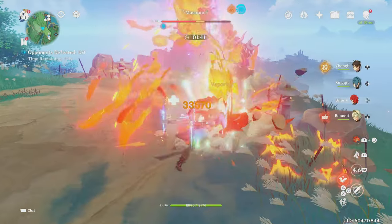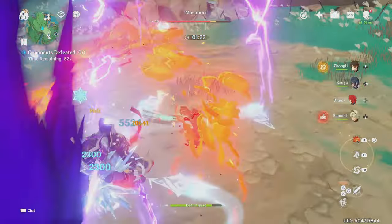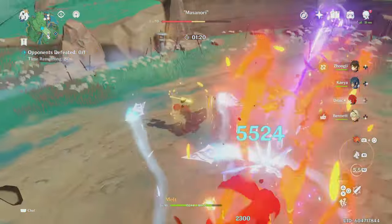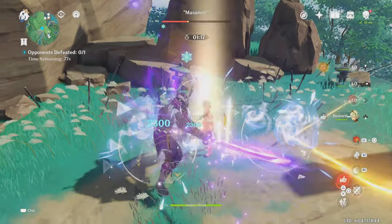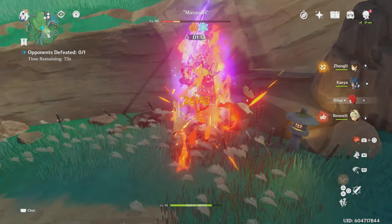This is the same case for Cryo, where you want to first have the enemy affected by Cryo. Once they are affected, attack with one of Diluc's Pyro attacks. After this, normal attack with Diluc to wait for the enemy to be affected with Cryo again. Once they are, then apply Pyro again and repeat.